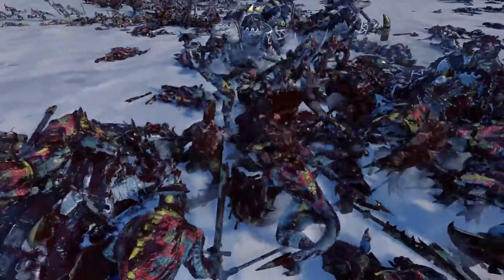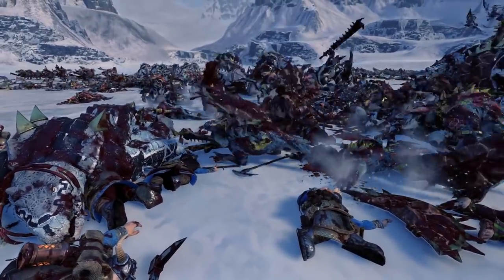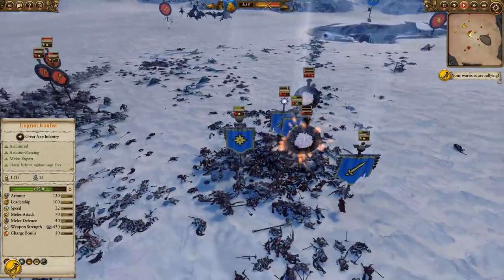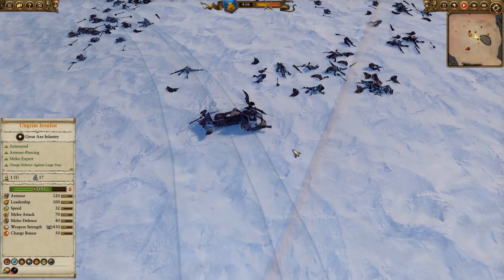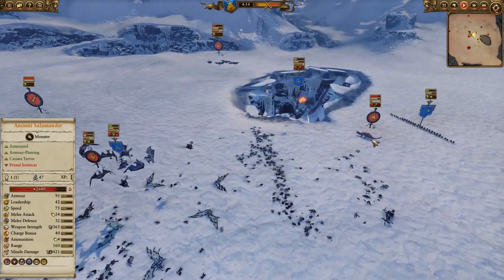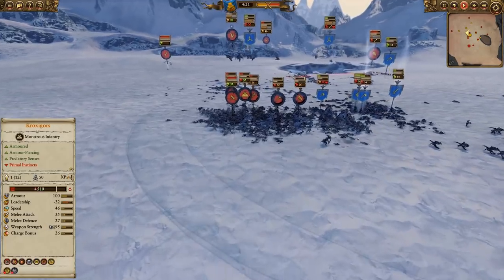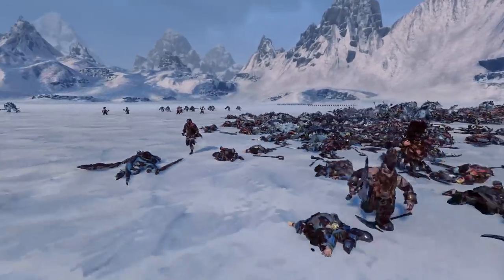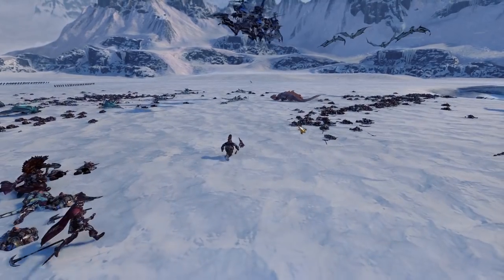Gotrek is fighting back-to-back with Ungrim, fending off some Saurus. We'll keep it close for cinematic so you can appreciate just how awesome Gotrek's animations are. He comes over and just one-shots another Kroxigors — he just does so much damage, able to just about one-shot those Kroxigors unit models. The Salamander actually routes from Gotrek, Felix, and Ungrim getting too close, but a nice Amber Spear does some decent damage to Felix. Felix has also come back from route and is going to join up with the Slayer heroes for a hero hammer in the late game.